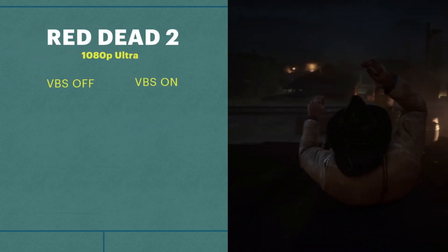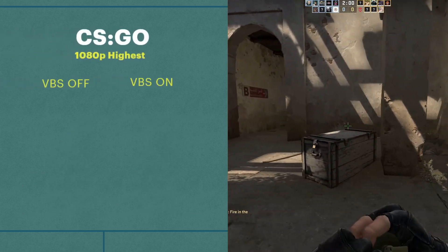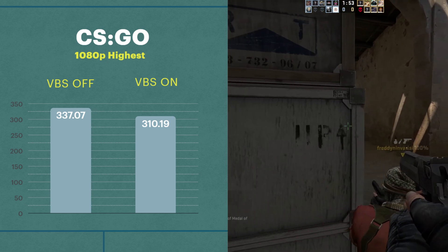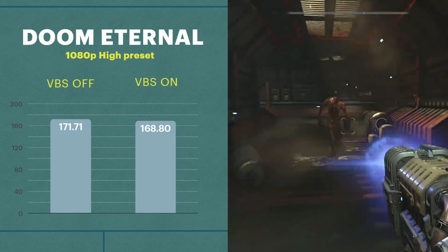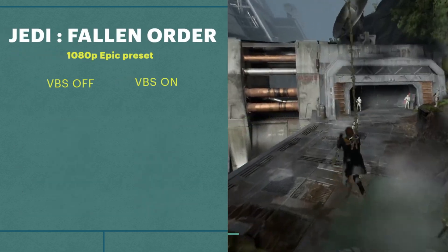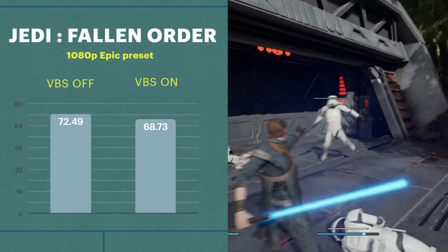Red Dead Redemption 2 shows a very small difference, with VBS off at 69 FPS and VBS on at 66. CS:GO has a bit more of a drop: VBS off at 337 FPS, and with VBS on at 310 — an 8% drop, though we're at over 300 FPS. Doom Eternal shows a small dip from 171 FPS with VBS off to 168 FPS with VBS on — nothing really noticeable. Lastly, Jedi: Fallen Order sees about a 5% drop, with VBS off at 72.5 FPS and VBS on at 68.6. So in average FPS, VBS doesn't seem to make that big of a difference — but why did it feel worse during benchmarks?